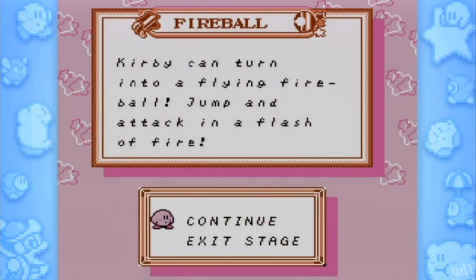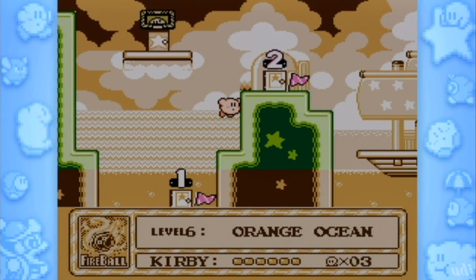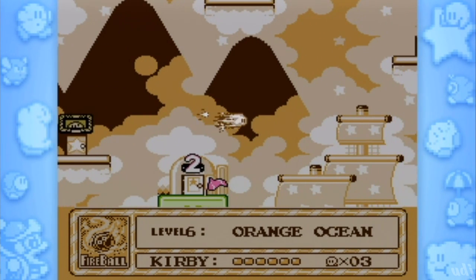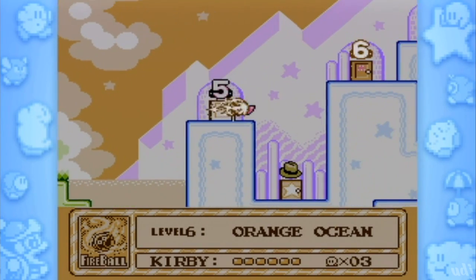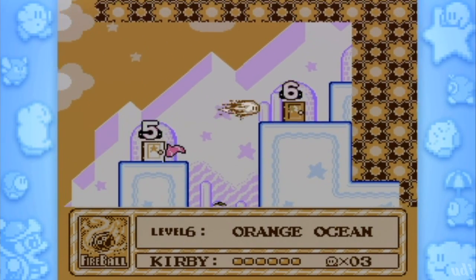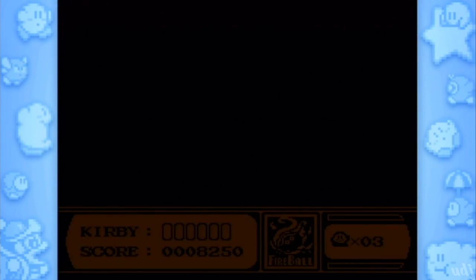Quick, there we go — we can leave the stage. We still got fireballs, so off we go. Back to stage six, get the last switch, and then we can beat the boss and go from there. God, Kirby, you hitting the bottle lately? I mean, look what all that fireball's done to you.